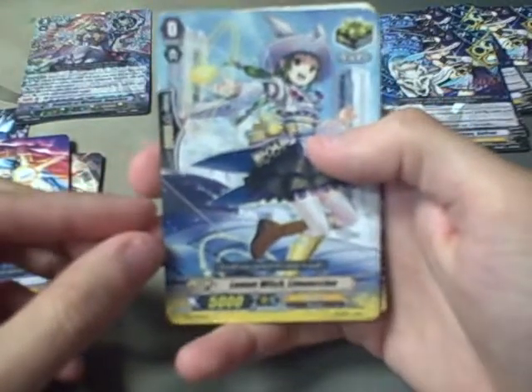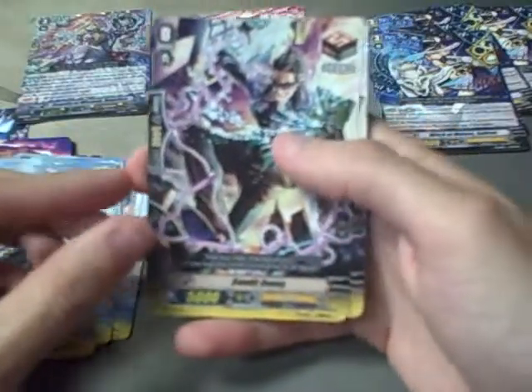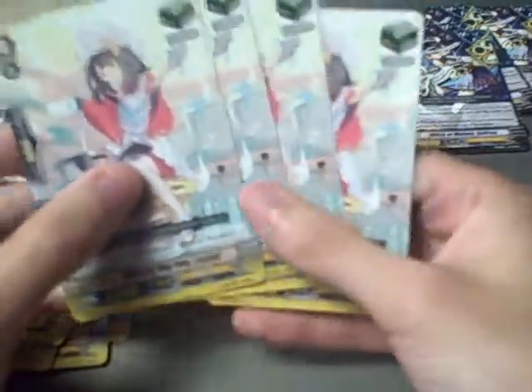Then Lemon Witch Limoncino — 4 copies, a critical. Bandit Danny, Draw Trigger — 4 copies. Patrol Guardian, Stand Trigger — 4 copies. And 4 copies of Witch of Big Pot's Larriere.